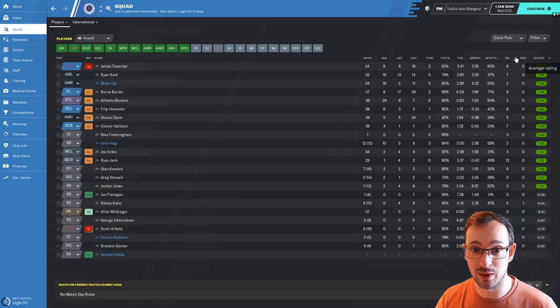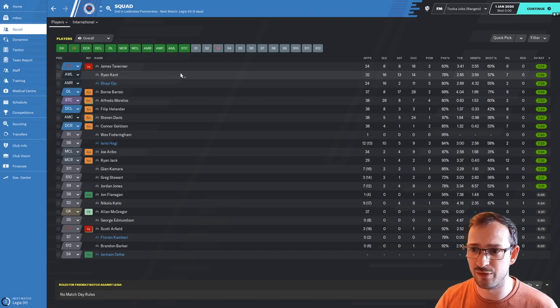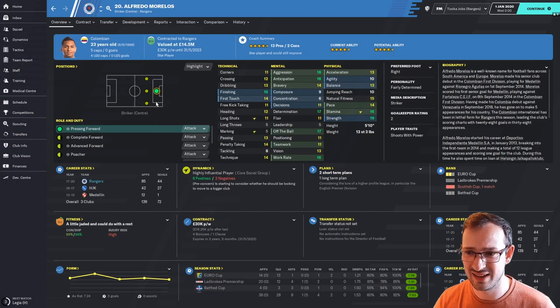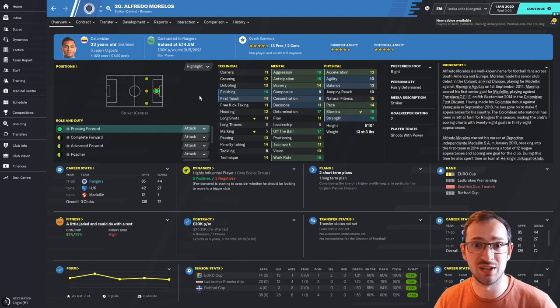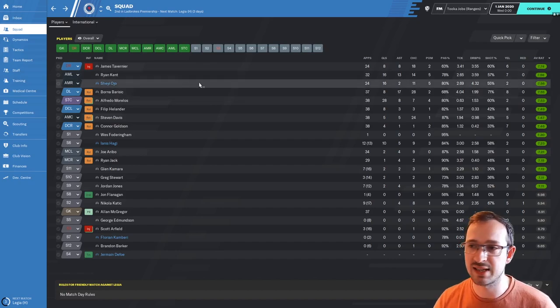The squad's playing pretty well. Tavernier, their right back, is playing very well at 7.74. You've got Kent on 7.58 with 16 goals and 13 assists. Then obviously Morelos with 28 goals so far in 38 appearances — doing absolutely fantastic. A very good striker for the Scottish league, Colombian, only 23. And he's wanted by a Chinese club — obviously they want everyone at the minute.